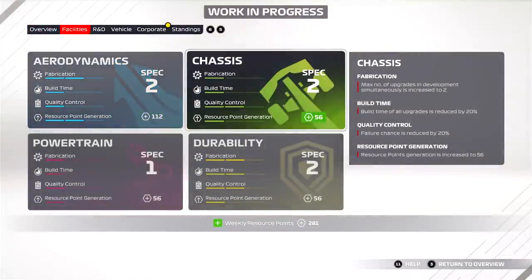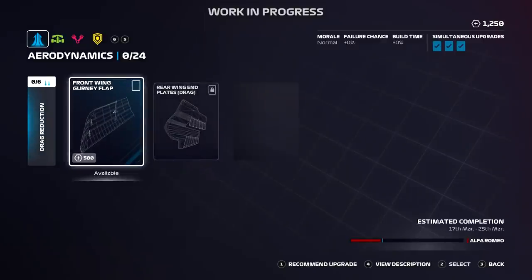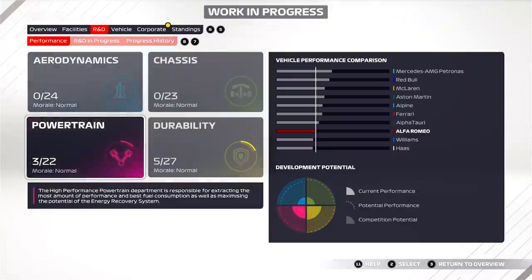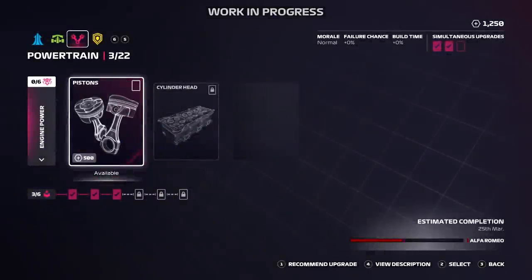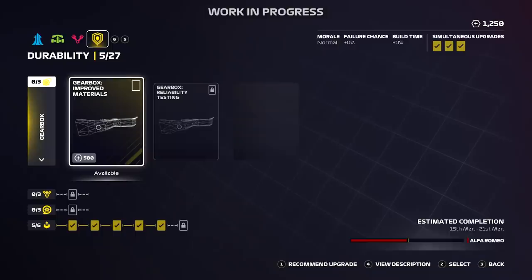This is the new aero, chassis, powertrain, and durability menu you have for R&D. They have got rid of the skill tree format from last year and gone for a visual approach — as you can see, showing what you're upgrading as an image on the car. This won't actually change the cosmetics of the car, but it's nice that they've put more detail into knowing what you're actually upgrading and potentially learning more about how F1 cars work.